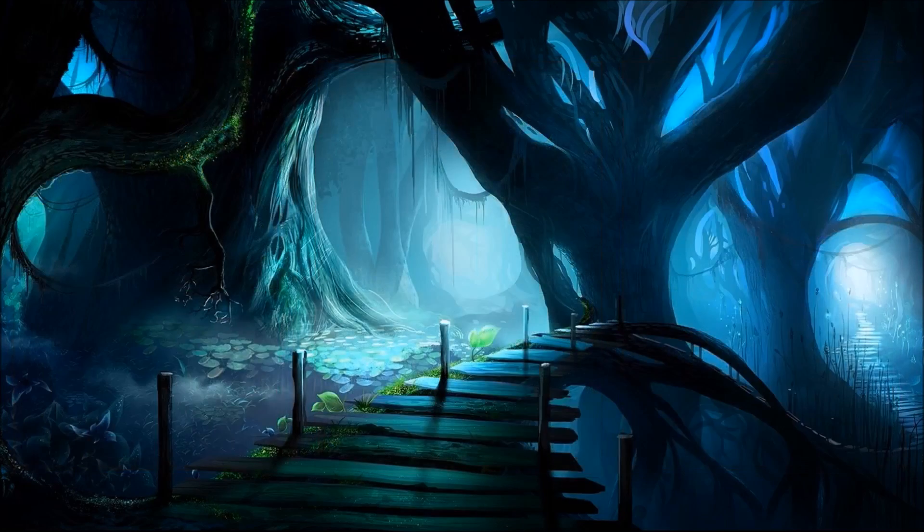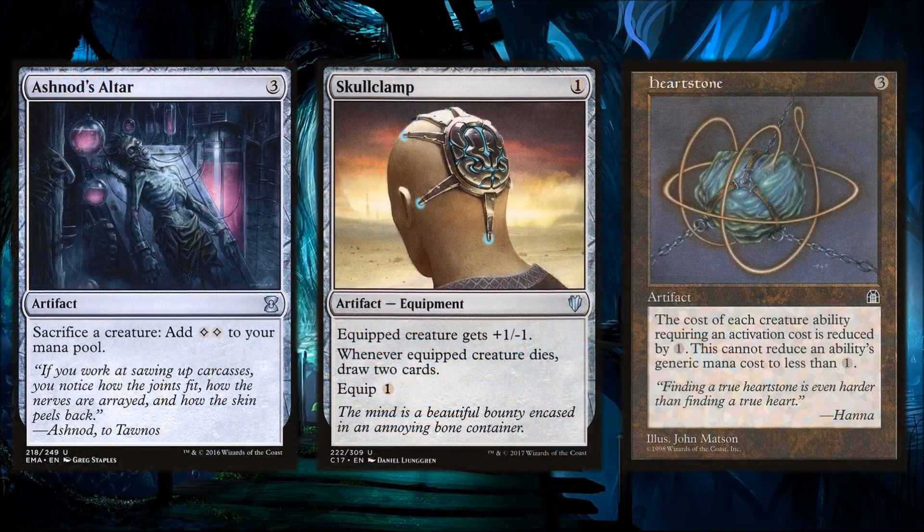For utility artifacts we're running Ashnod's Altar, Skullclamp, and Heartstone. Heartstone reduces the cost of Slimefoot's activated ability. Skullclamp is king in any 1/1 token deck — equip it onto a creature and start drawing a bunch of cards, and it works really well with Slimefoot's triggered ability. Ashnod's Altar is another sack outlet. I didn't run any infinite combos in this Slimefoot deck, but with Ashnod's Altar there are definitely some combos out there you can go for.